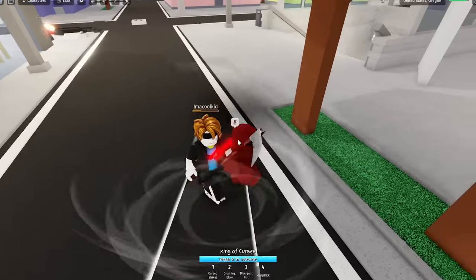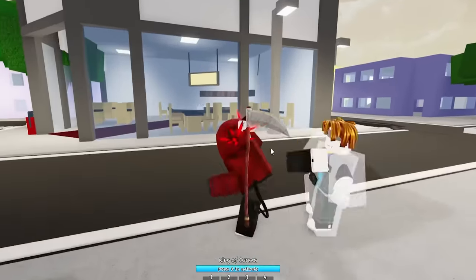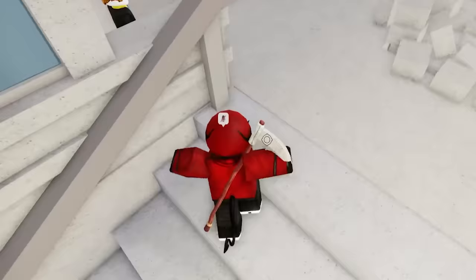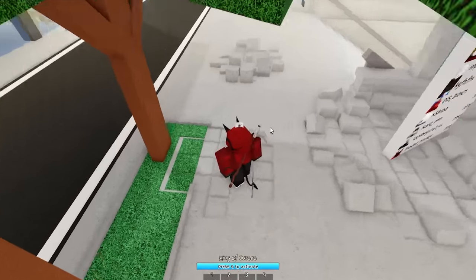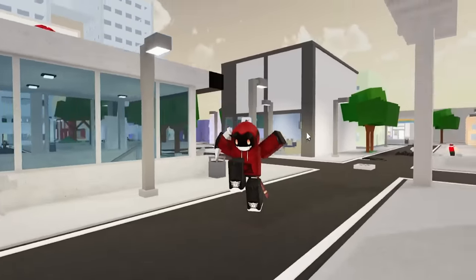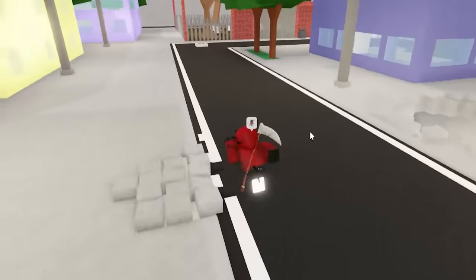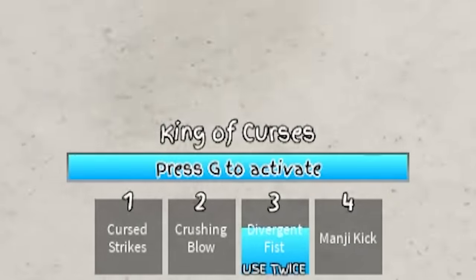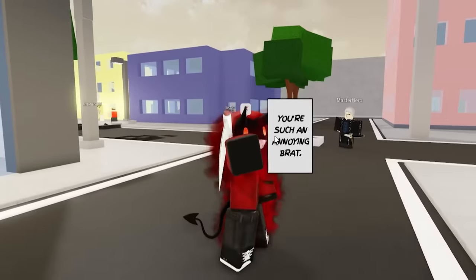Maybe we're just a combination of Sukuna and Itadori. Bacon just keeps coming back for more. My ultimate bar is already built up, but I'll just go ahead and kill you. He's dead — stay down. That's pretty cool: if you use your Divergent Smash twice, you can do a black flash. We have officially built up our King of Curses ultimate bar, so let's go ahead and activate it.